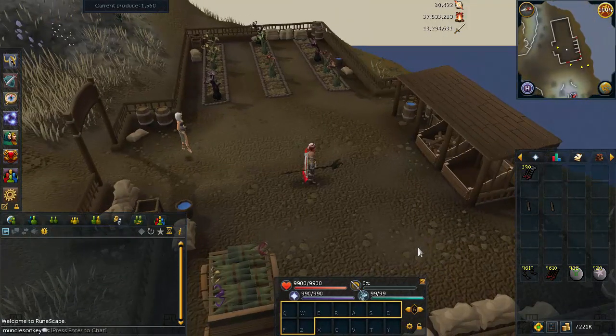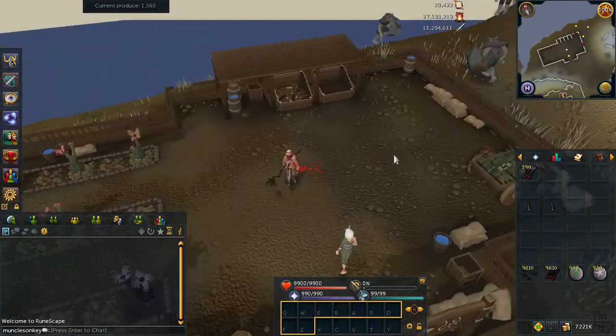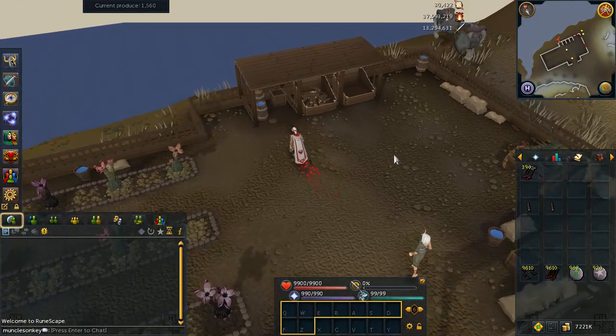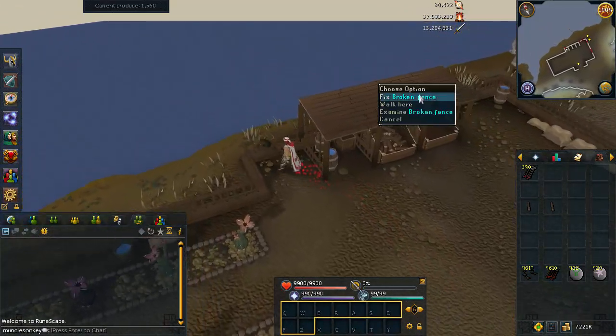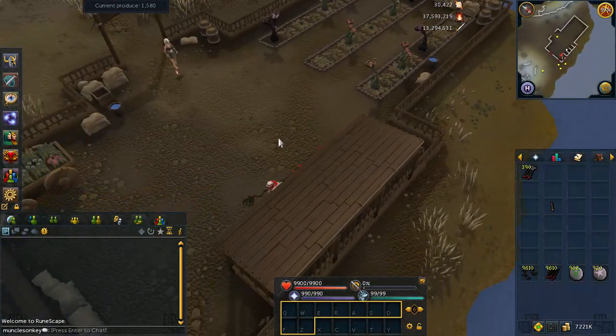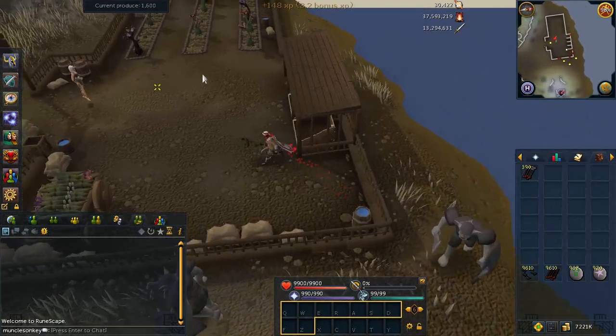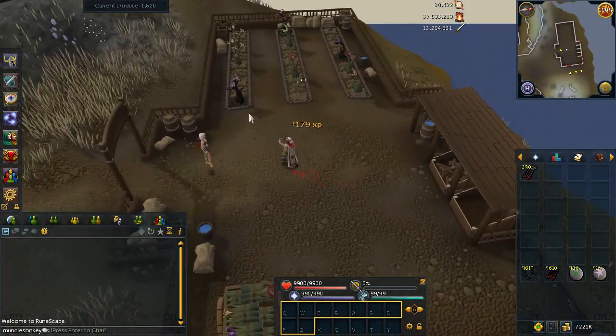Two final things to mention before this guide ends. First of all, Livid Farm is capped on how many points you can get per hour because you can only do 60 rounds per hour and there's no way to speed that up. So what this means is it takes 44 hours in total to complete Livid Farm. Yes, that's a lot and you're going to be here for quite a while, but that's just the way it is. Unfortunately it is a massive grind, but once you get it done, it feels great.